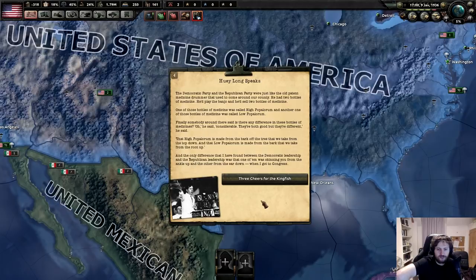Finally, someone around there said, 'Is there any difference between these bottles of medicine?' Considerable - they're both good but they're different. The Hypopularum is made from the bark of a tree that we take from the top down, and the Lopopularum is made from the bark that we take from the root up. The only difference I found between the Democrat leadership and the Republican leadership was that one of them was skidding you from the ankle up and the other from the ear down.